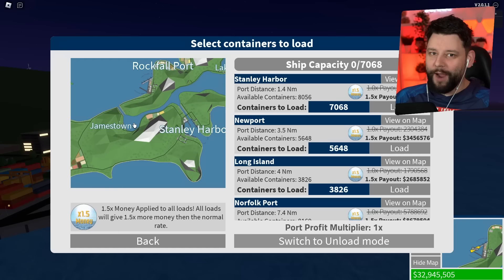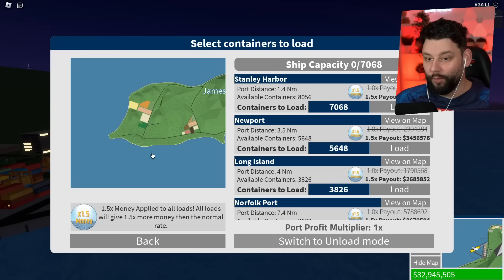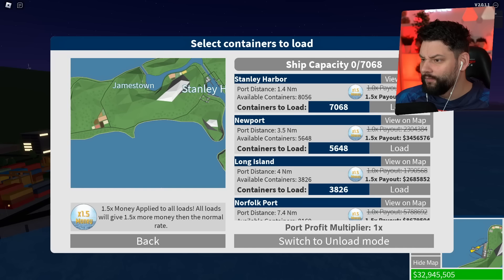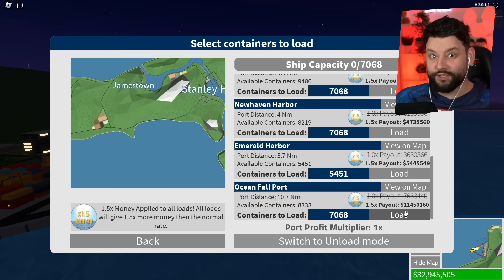We're currently at Rockfall Port. I don't think I'll be able to take it through the canal system. Let's see if I can get a full load to go to Stanley Harbor — that's a payout of about 1.8 million. But if I go further to Ocean Fall Port, I get paid 11 million! I had to do the numbers because without the commas it was hard to tell, but 11 million is pretty good.